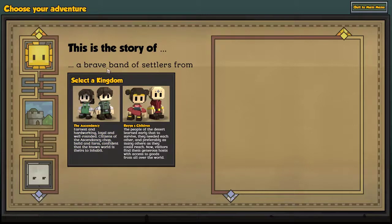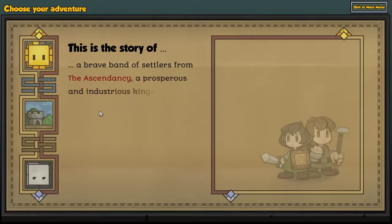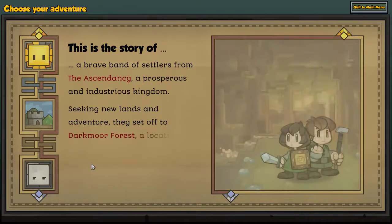This is the story of a brave band of settlers — we're going to choose the Ascendancy. Earnest and hardworking, loyal and well-rounded. Citizens of the Ascendancy chop, build, and farm, confident that the known world is theirs to inhabit. A prosperous and industrious kingdom, the Ascendancy. Seeking new lands and adventure, they set off to forest, rivers, and mountains in the temperate zone — the default home of the Ascendancy. We're going to go with that one.